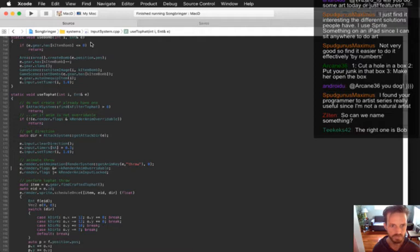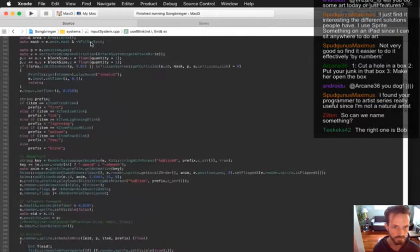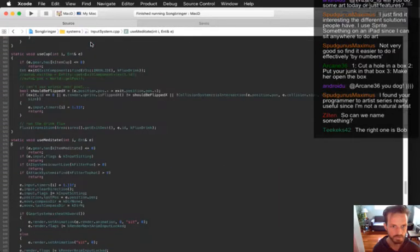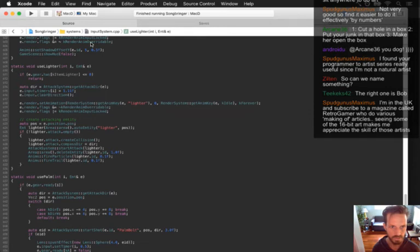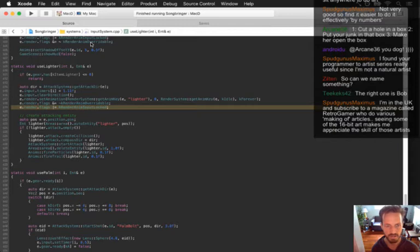Let's do the input lock too. Clearing the direction, setting the animation to lighter, and then making sure it can't be overridden and you can't move while you're doing the lighter animation. But don't worry, it's only 0.2 seconds.